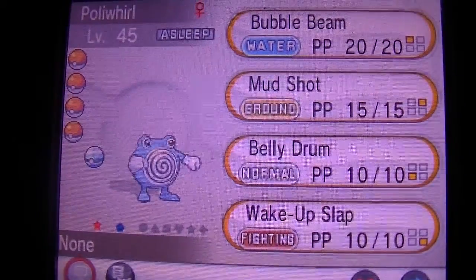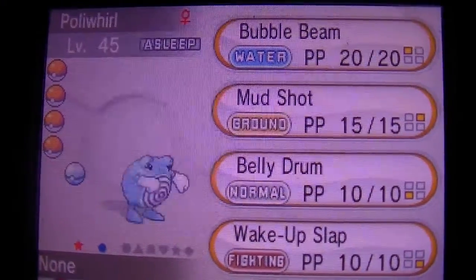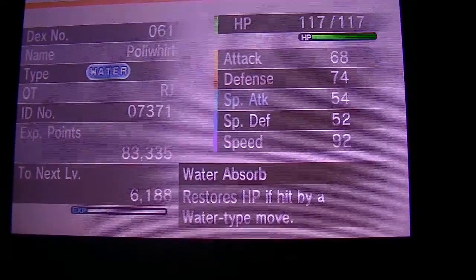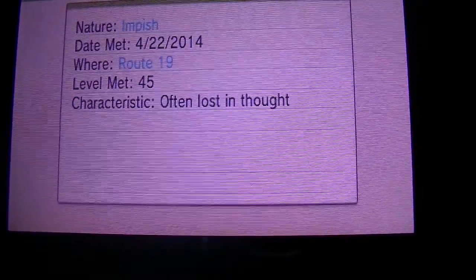Let's look at it. Bubble beam, mud shot, belly drum, wake-up slap — that's the slow punching thing. Water absorb. High defense, low special attack. So it's Impish, and it's often lost in thought.